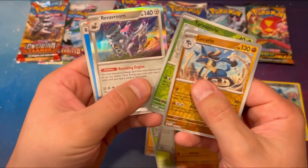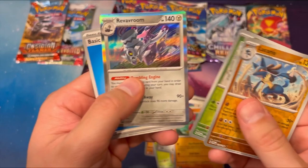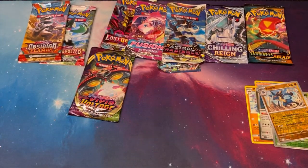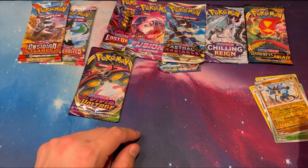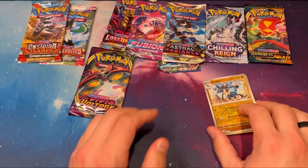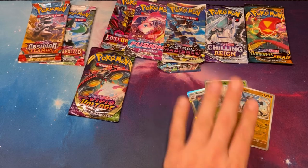Lucario, Tarantula, and Revavroom. So base set — 100% Scarlet Violet base set absolutely demolishes Battle Styles there. Will these... we're gonna keep this as our reigning champ. That's how we should do it.